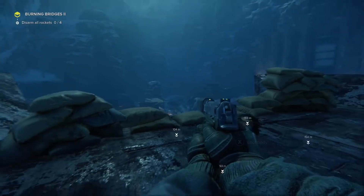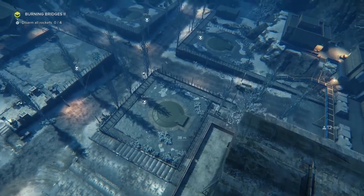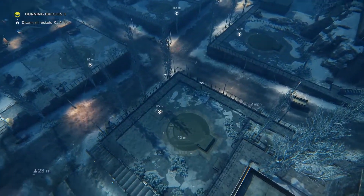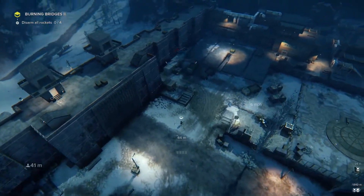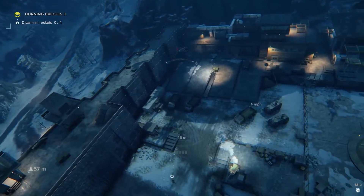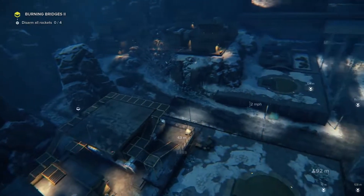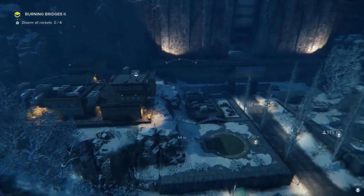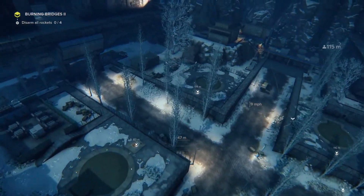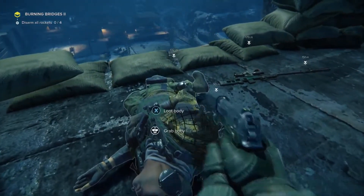We need a tactical update, so we'll use the drone to scout the inside of the base. As you can see, the compound is actually a huge location, so we should really do our best to locate all the enemies. Once we're confident that we can remember their positions, we can either neutralize them or sneak past them. We take care of the sniper and search his body for useful stuff.